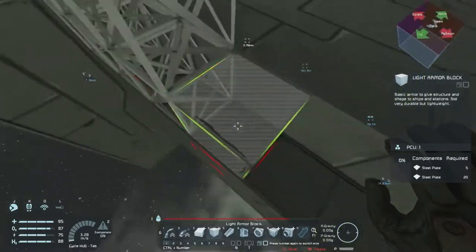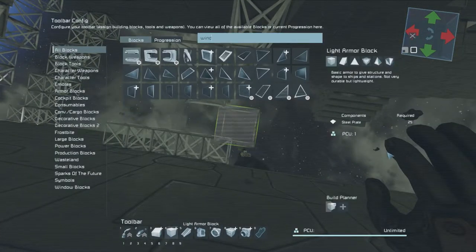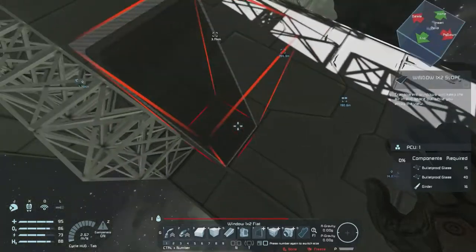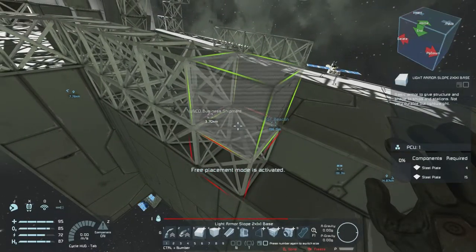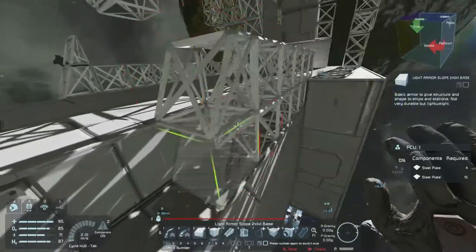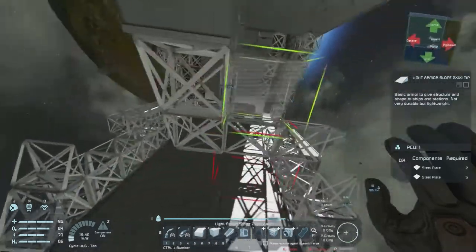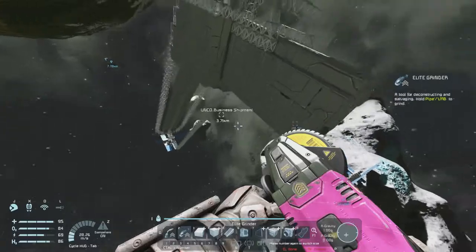I might make it this wide instead, so we have a little more usage space. If we want a window here, we'll probably use these one-by-two windows. That would mean we need to put a block here, like so, and then we'll have the window in the middle — there's gonna be like a control tower with seats for observing what ships come in and go out.